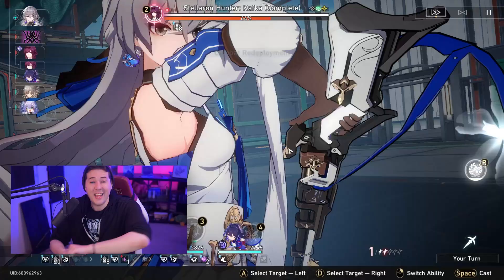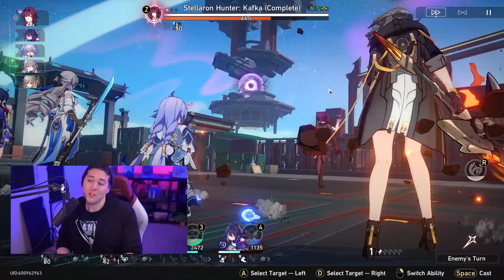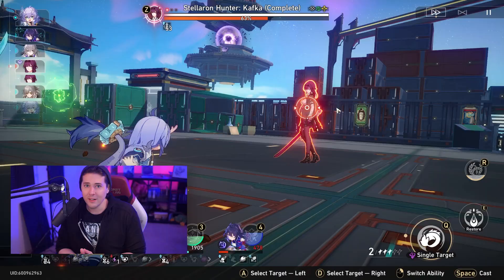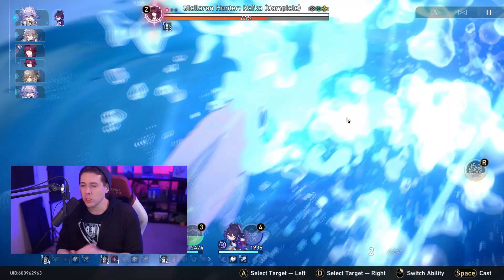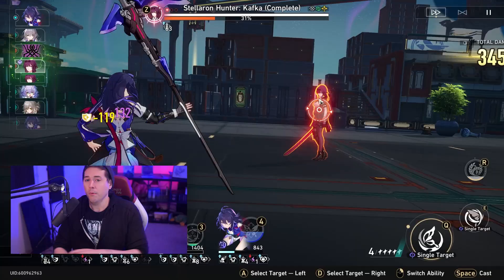If you only have one Abundance character as your cleanser and they get crowd controlled by Kafka, you're done — no healing, no ultimate. But because you're on the Path of Abundance with the cleanse ability, if that happens you just hit the button, cleanse everyone, block the next debuff, block the shocks, and prevent her from scaling up too hard. Bring a solid DPS character and push through that way.